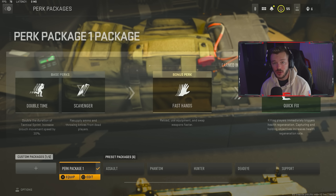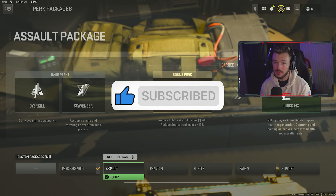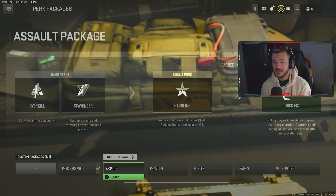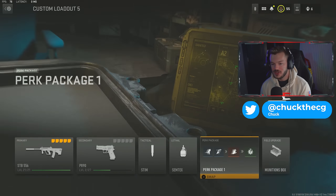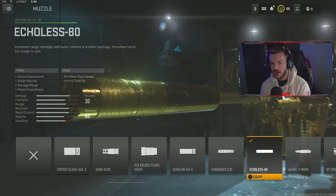Let's hop in and build the STB 556. I do have this gun gold — it's one of my favorite ARs. For secondary we have the P890 pistol, I don't use it too much. Stim shot as my tactical, Semtex as my lethal. For perks I run Double Time, Scavenger, Fast Hands, and Quick Fix as my custom perk package. If you don't have all that, just run Assault — it gives Scavenger, Hardline, and Quick Fix, which is incredibly handy in MW2 pubs.